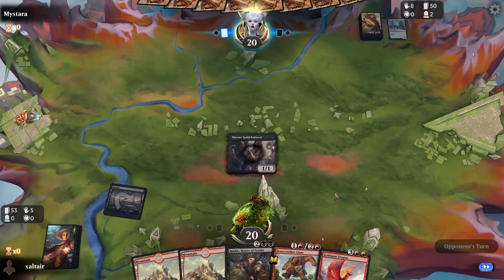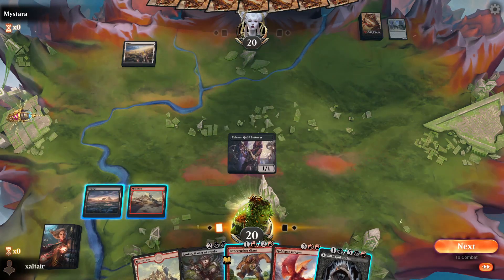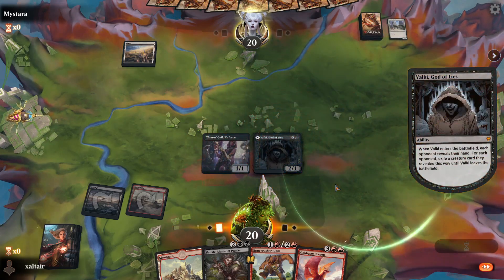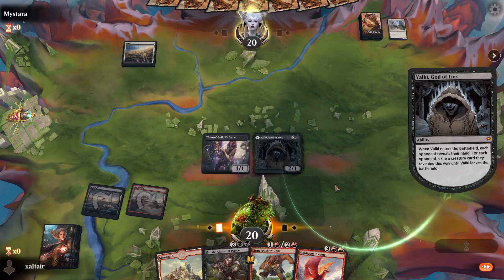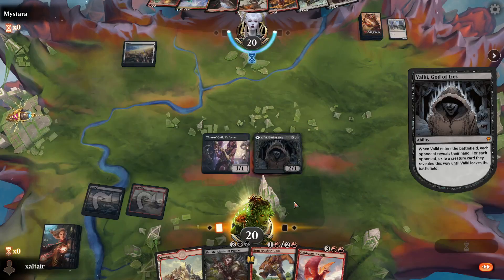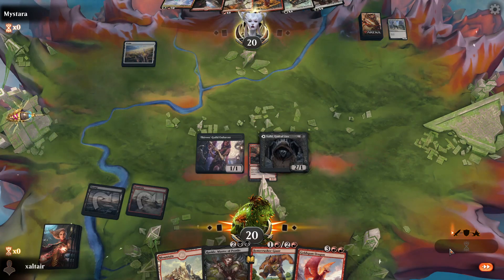What on god's green earth is this? Oh it's a Flare deck. They have no way of getting rid of him theoretically — their only removal should be Zenith Flare. Take this bad boy and attack.